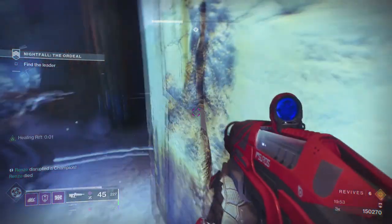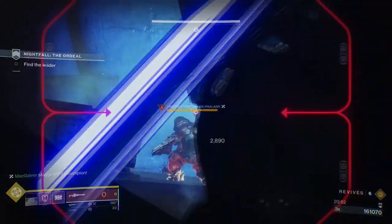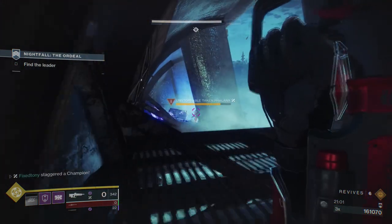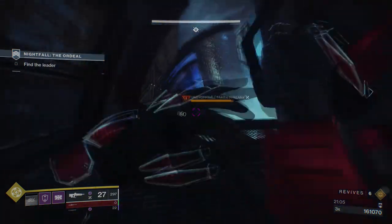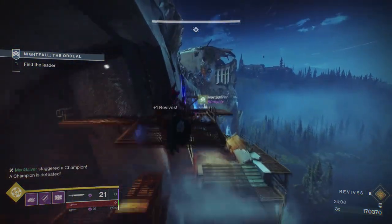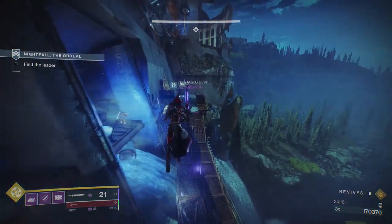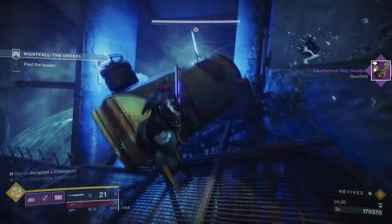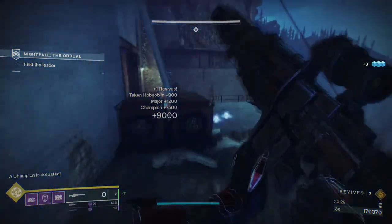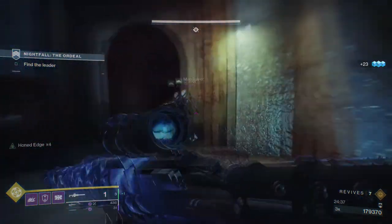In the next section there is an overload champion and an unstoppable champion. I didn't have ammo for my Izanagi's so I went back to find some but couldn't. As you can see, my friends ended up destroying all the champions from a great spot — they already killed the unstoppable, which meant me and my other friend could go in with our swords and finish off the overload. That's the best way to do it and the best spot to kill both champions.